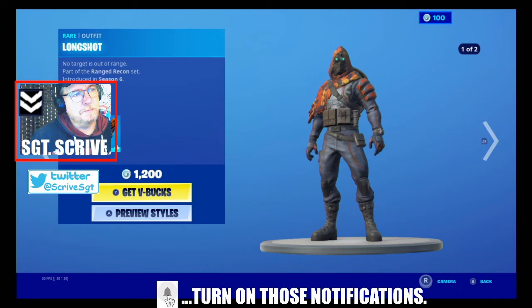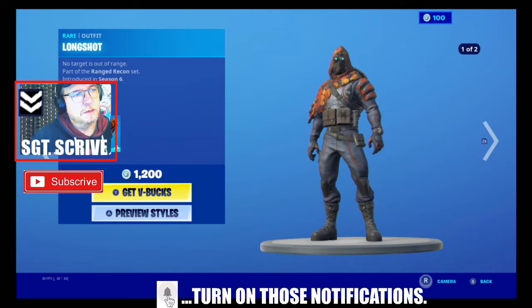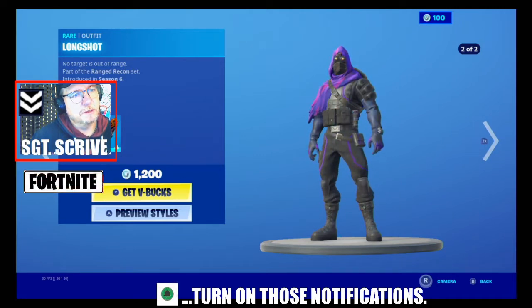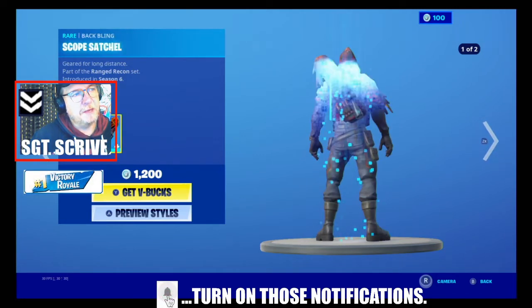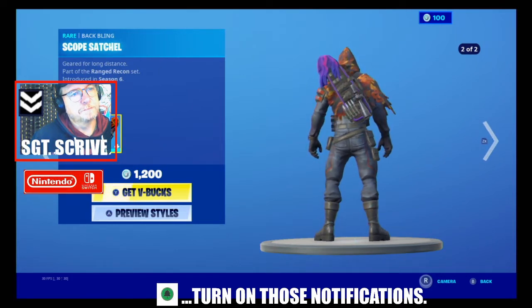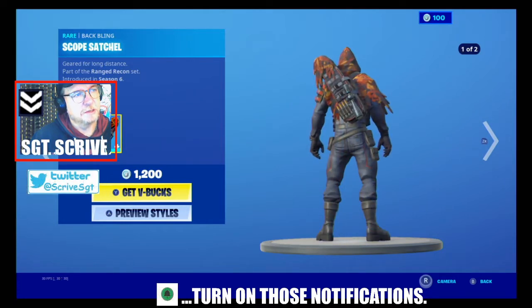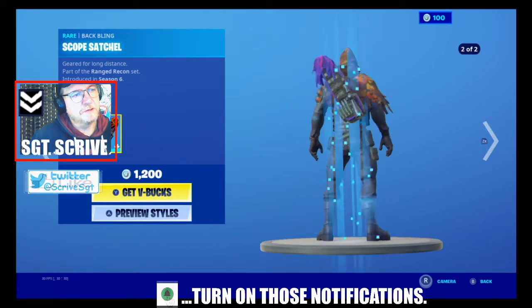You've then got Long Shot, again introduced in season six with selectable styles, and the back bling Scope Satchel also in selectable styles matching the same colors as the skin, for 1200 V-Bucks.